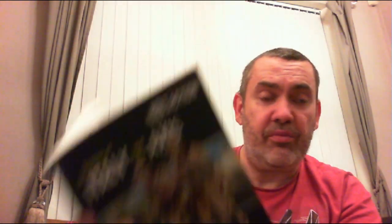So just as a point of reference: if you're going to get the Western Desert book and you want to play Italians, you'll need the Italian book as well. I will be getting DAK and probably British for the Western Desert at a later date — I've already got the army books for them, so I don't need the armies books for Great Britain or Germany, but I needed this one.